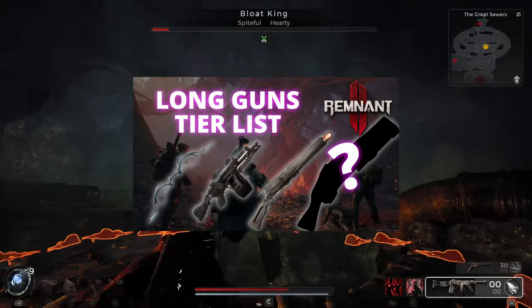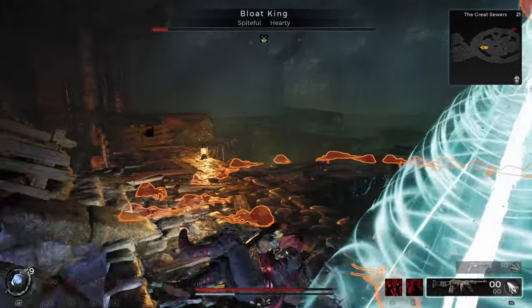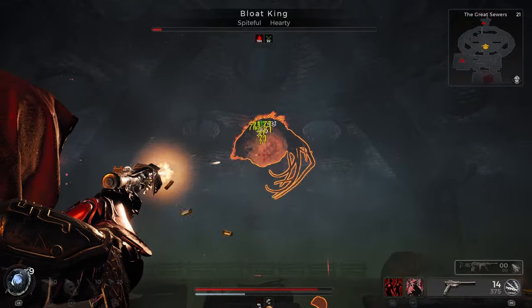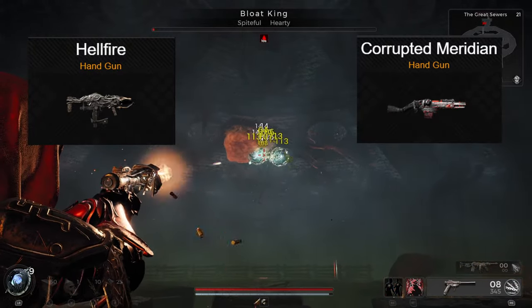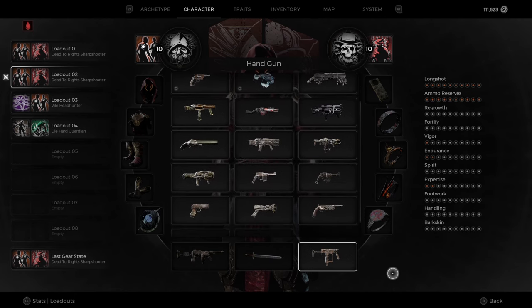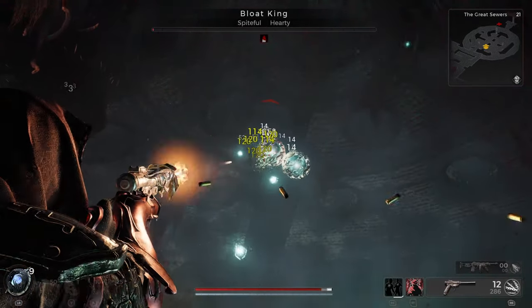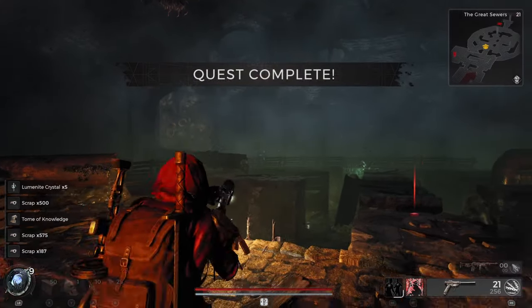I told myself after the longshot tier list I wouldn't do it again, but we're back with the handgun tier list. Now of the 20 on this list, I've used almost all of them extensively over the last four months. I've used Hellfire in a fire build and Meridian with a detonation trigger, but I've never ranked them all. We've got 18 base handguns, 2 corrupted variants, and a new DLC weapon, so let's do this. All handguns ranked — which ones will end up in S tier, and which ones will end up at the bottom in D tier.